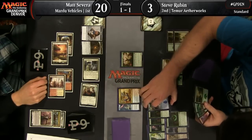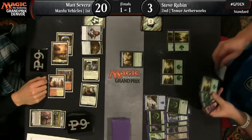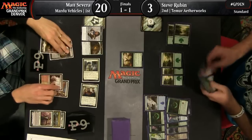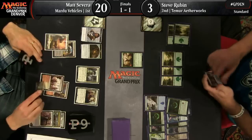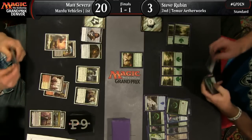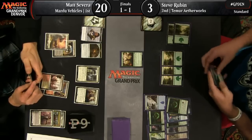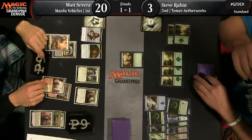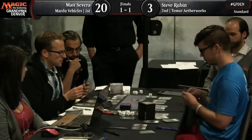Rubin's going to take an Aetherworks Marvel. Now he has Delirium. Go. His only red mana source is the Conduit at this point, but good enough. What does Matt Severa have? Can he finish this off? This is his last clean window to do so. If not, Ishkana is going to make it very, very difficult for him to attack for the rest of this game.